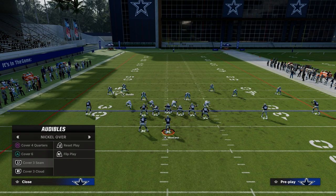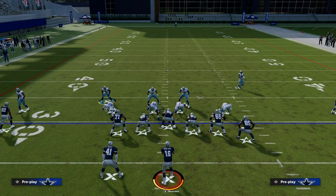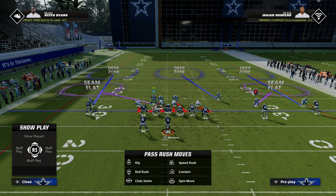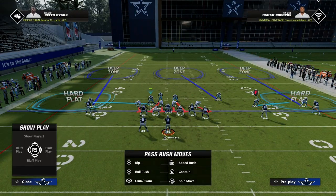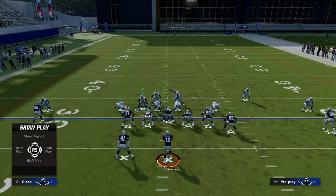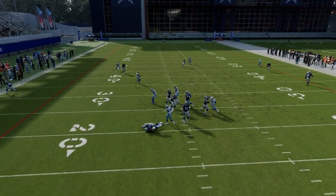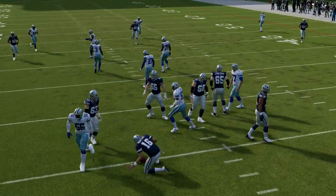To play really good defense — even if you want to Blitz out of zone — audible to Cover Three Seam. We're still going to pinch the line and show Blitz, which brings these guys down. Now we're going to Blitz both linebackers, so essentially you have a six-man Blitz. We have the left side flat, so if the running back goes to the flat, we shoot out and go guard him. Other than that, we have pretty much everything covered over the middle of the field.